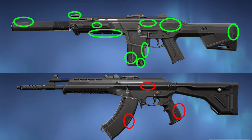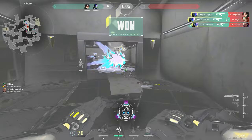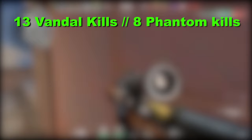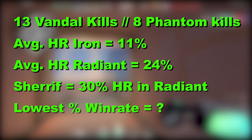By default the Phantom skin is a little more battle-scarred than the Vandal skin. According to Blitz.gg stats, on average per map there are 13 Vandal kills and only 8 Phantom kills, so more people are actually using the Vandal. The average headshot rate in Iron is only 11% and in Radiant it's 24%, with the Sheriff having the highest at 30% headshot rate. The agent with the lowest win rate is Yoru at 42%.